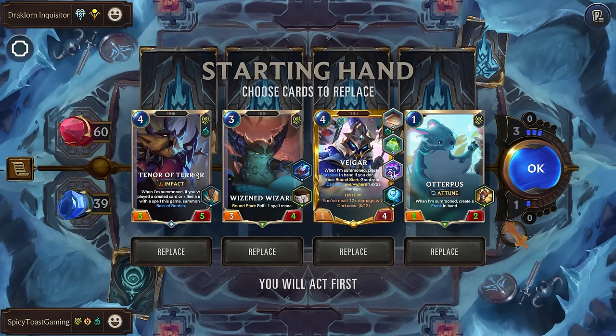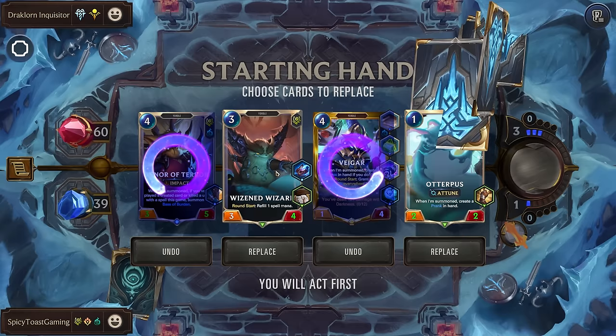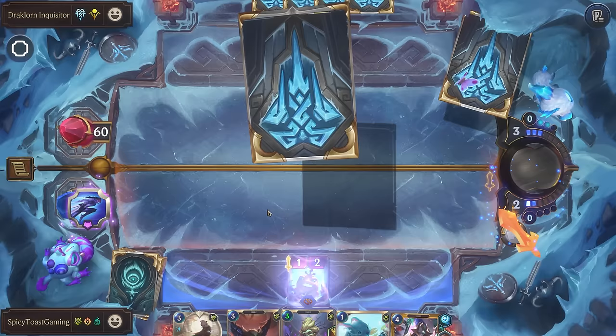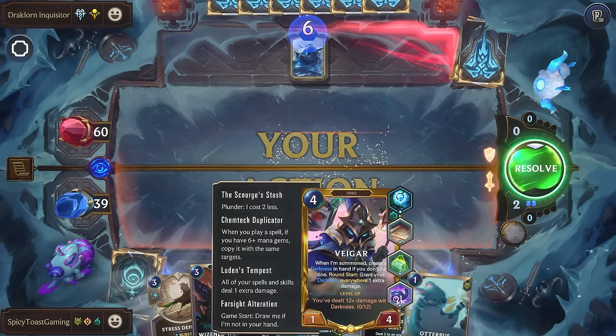Alright, Inquisitor. Let's get rid of the Tenor and Vhagar since we know we're going to draw it. Wizened Wizard is pretty nice — can help us speed up our ramp and get to six mana faster. Let's open attack. Ah, that sucks — if we could have hit the Nexus, we could have played our Vhagar round one.